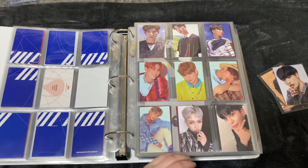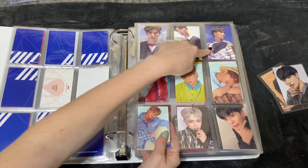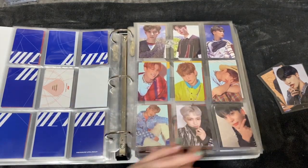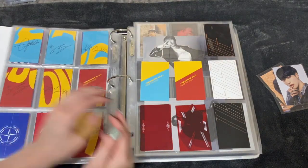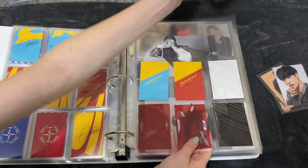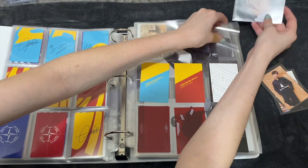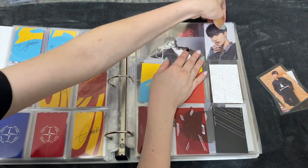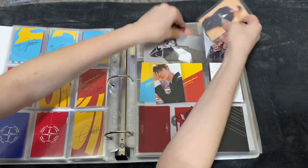Okay, there we go — so this is like my My Music Taste page. I have my Wave and Illusion and then my Epilogue red and blue. I have a lot more My Music Taste in the mail though. For here I'm just gonna put Seonghwa's Japanese card and then these two Episode One cards across the top for right now. I might make a dedicated page for these later.